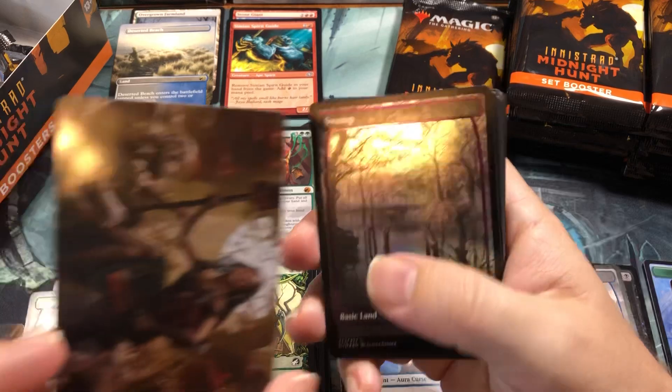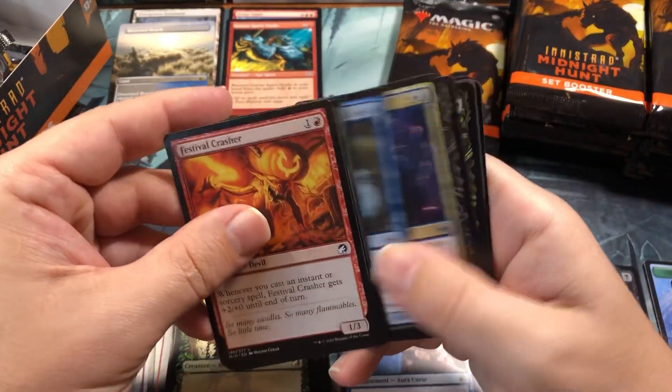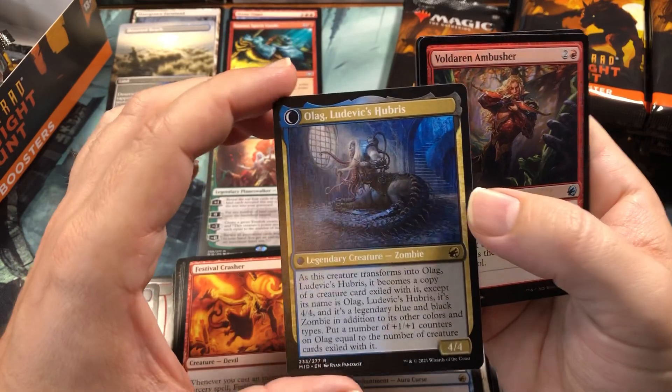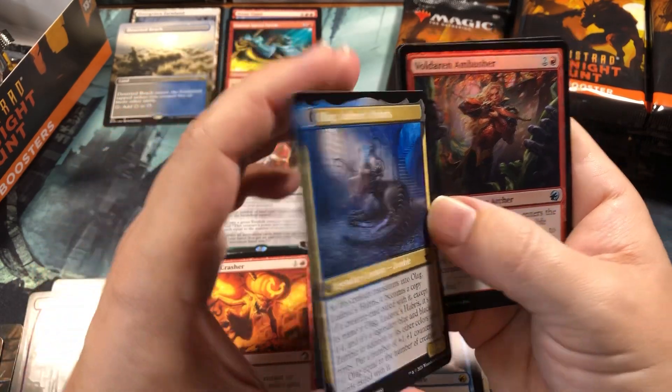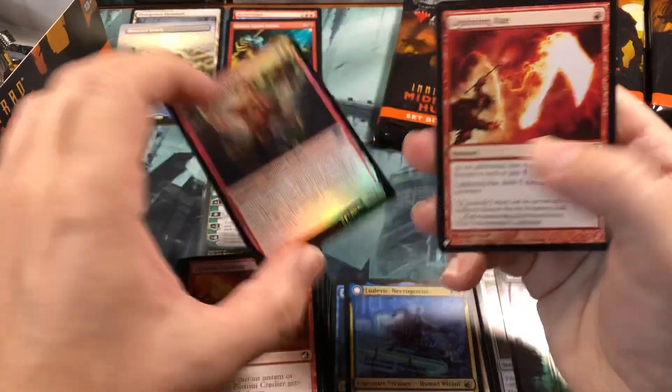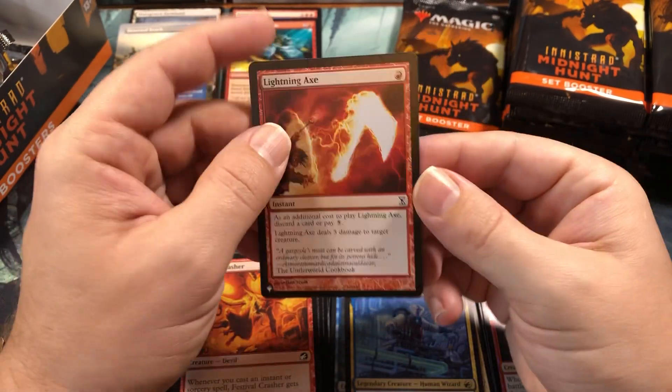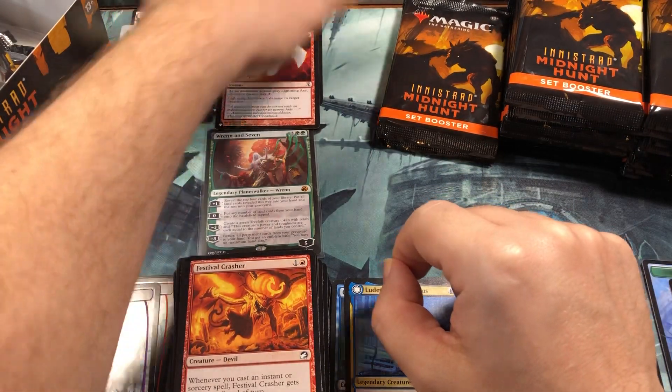A foil swamp - we're getting a bunch of the foil basics on this one, that's good. And a Ludovic, Necro-Genius - it transforms into Olag, Ludovic's Hubris on the back. An Uncommon foil and another list card from Spiral block - Lightning Axe, great card.